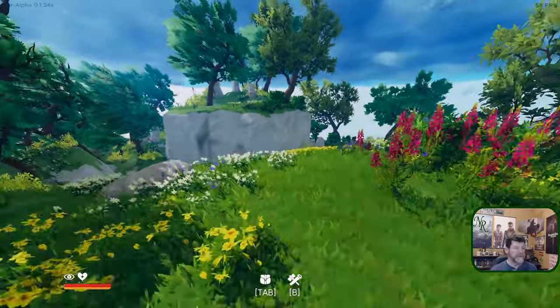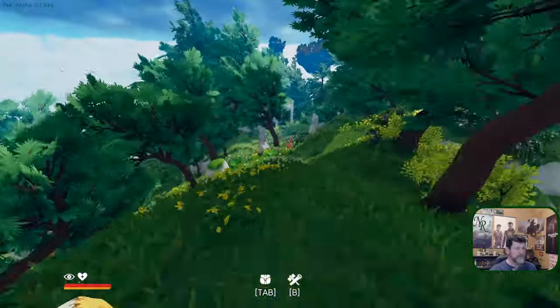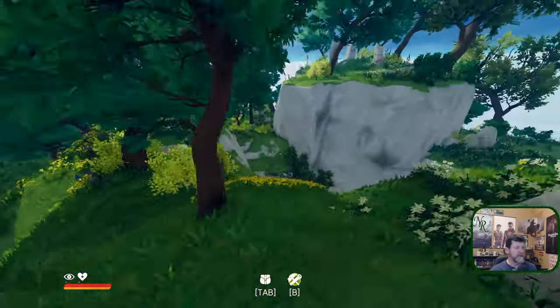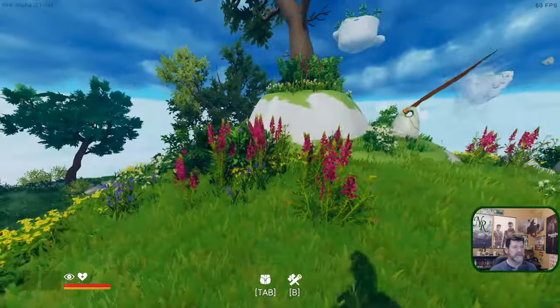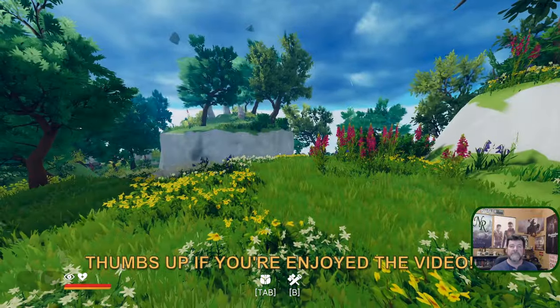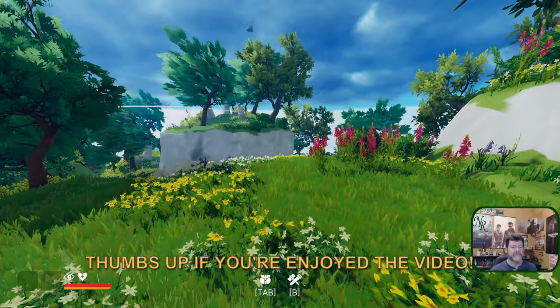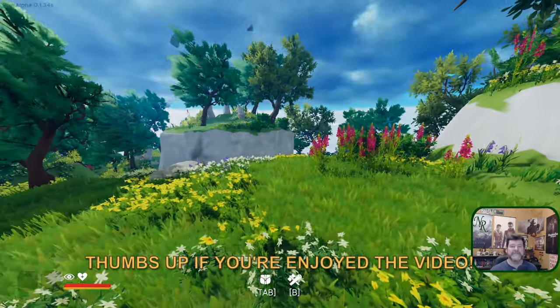I think this is a good place to call this one done. Let's make this at least the first island we build on - we might find a better island later, but this island does have water and a lot of different plants on it. So yeah, I think this is where we start next episode. Leave some notes in the comments, let me know what you think, and I'll catch you next time. Thanks guys, bye!